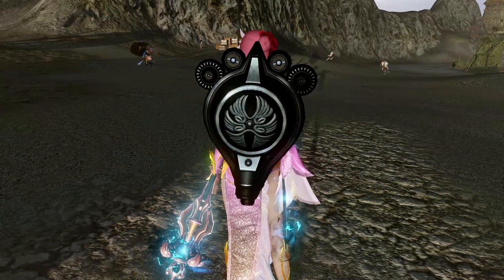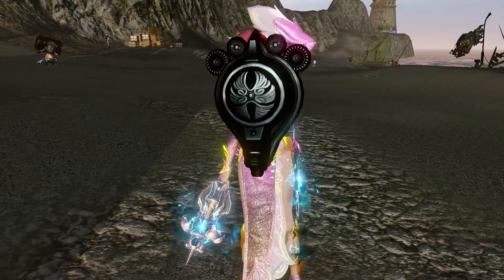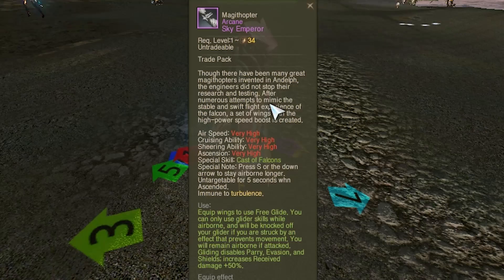Hello, welcome to my video showcasing the Sky Emperor Glider, also known as the Achievement Glider. This glider is achieved through obtaining 27 different gliders and equipping them, plus the four starter gliders that you get with Gilda.